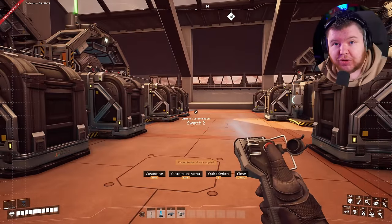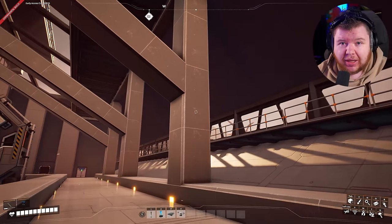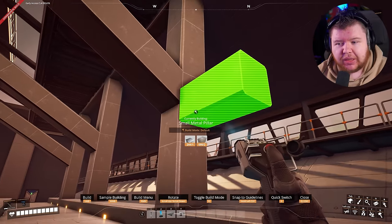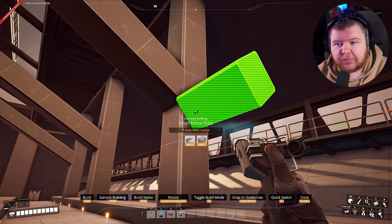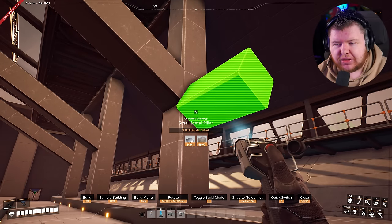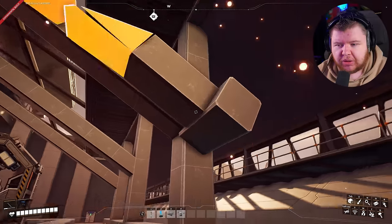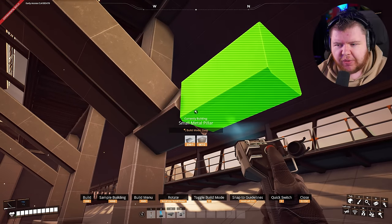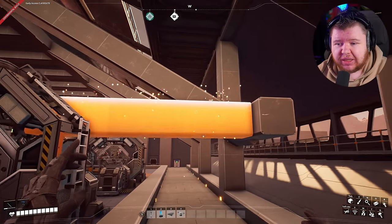Another tip is how to create different angles with pillars. All you need to do is build a pillar up, then attach another pillar to the side of it. If you hold Control, you can actually rotate the new pillar to any angle you want, attach it on there, and create any form of direction. You don't have to use a set angle — you can play around and create some unique designs.